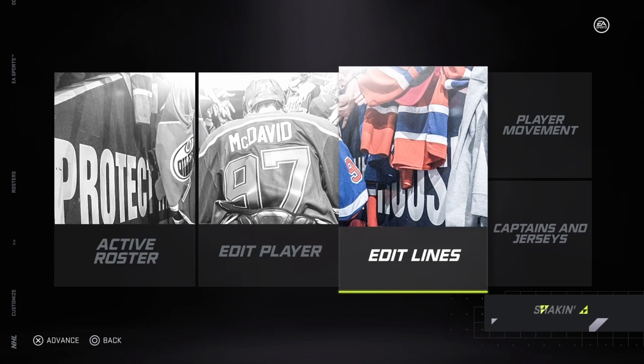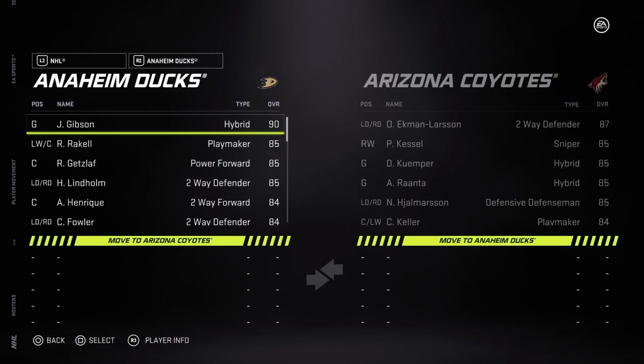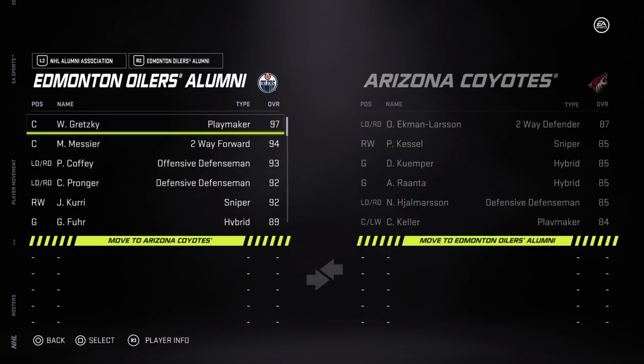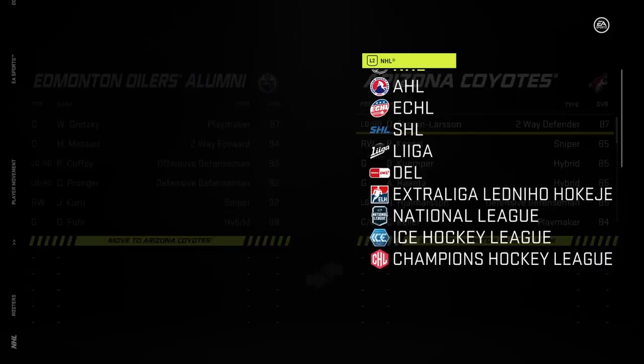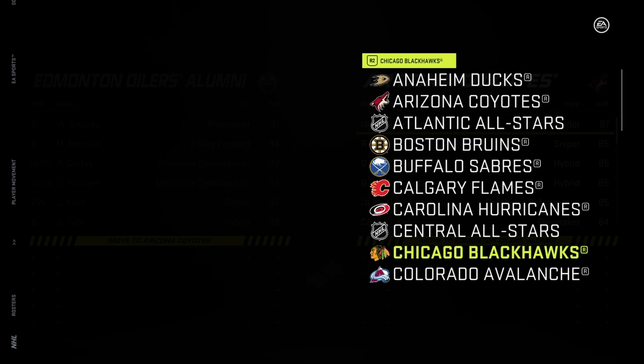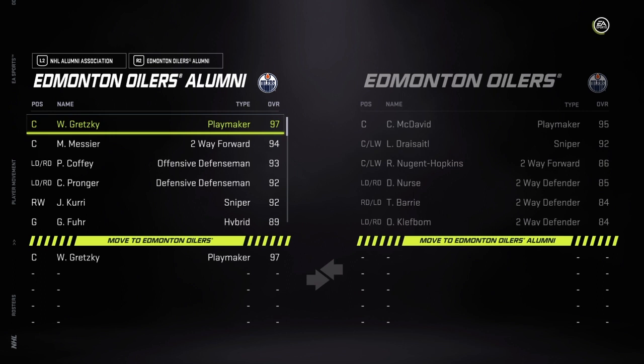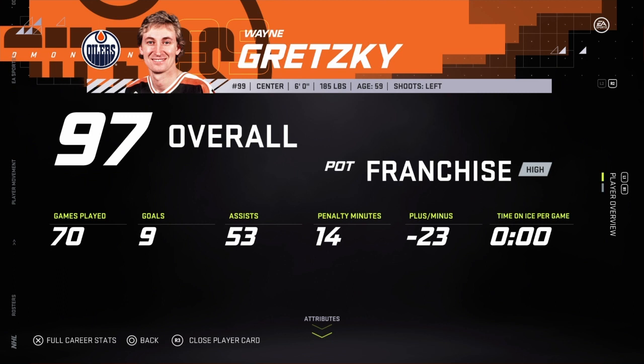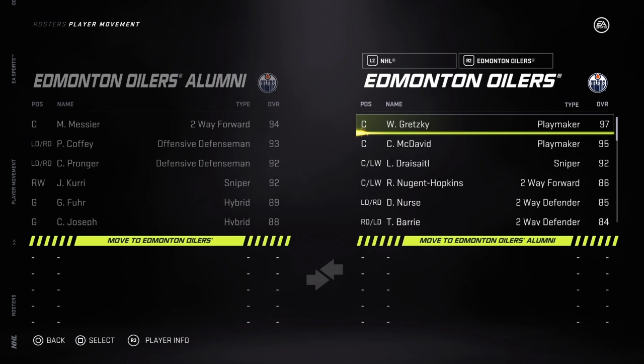You can also add actual legends to the team. You go to Player Movement off of the Roster menu, go to whatever association, and — for example, since I'm an Oilers fan — we're going to add Wayne Gretzky to the Edmonton Oilers, making them even more deadly on offense. The problem with doing it this way is that Wayne Gretzky is old, and the most likely scenario is that character retires immediately upon you starting the career. So don't do that — I'm putting Gretzky back in the Alumni Association to avoid that issue.